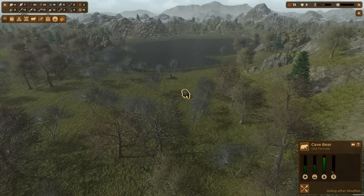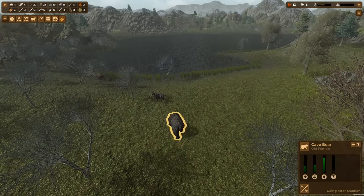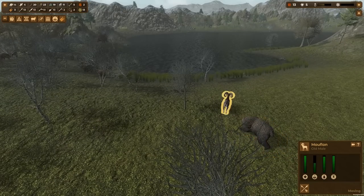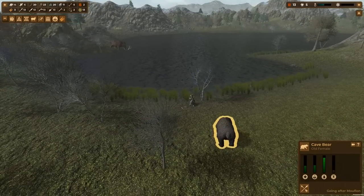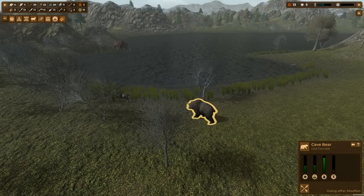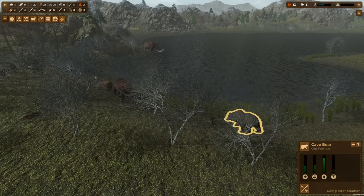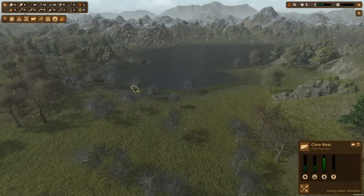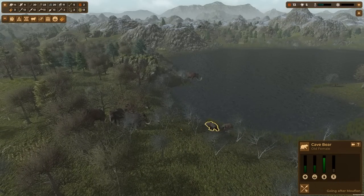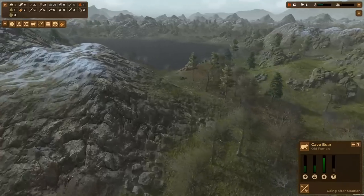The bear ran out of stamina and is now walking. I wonder if it's going to die from spending so much stamina chasing things. The moose just runs away and regains full stamina — it can't possibly be caught by a tired bear. Don't take a nap by the lake! The bear seems to be regaining stamina relatively quickly, faster than its nutrition is going down, so it'll probably be fine. It expended a lot of energy on that chase.